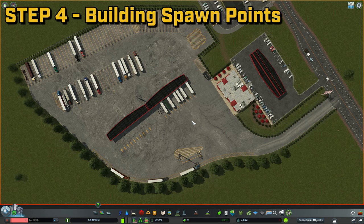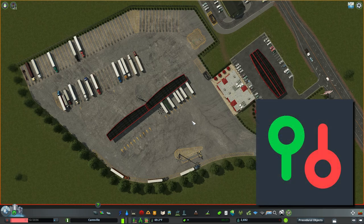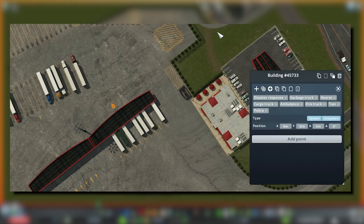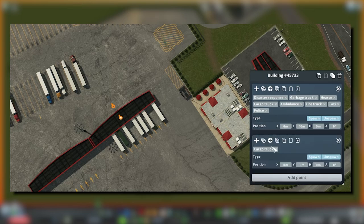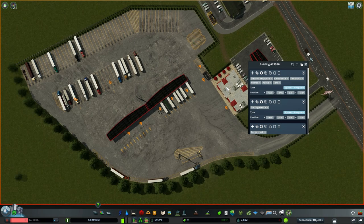Step 4: Make the tractor trailer deliver goods to a specific spot. Now that we have commercial buildings, it is time to use the Building Spawn Points mod to make the tractor trailers go where we want them to. To do that, click on the building, click on the Building Spawn Points icon, click on Add Point, choose Cargo Truck, and move the Cargo Spawn Point to change the X, Y, and Angle to where we want it. Move the original spawn marker to where we want it, delete the original cargo spawn point so that there's only one, and then hit Control-P to exit out of the menu. Do the same thing for every building in your truck stop.